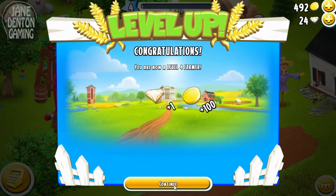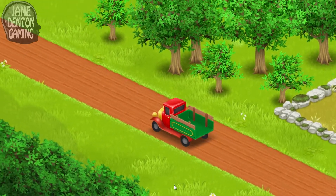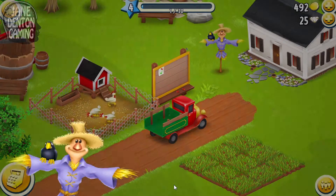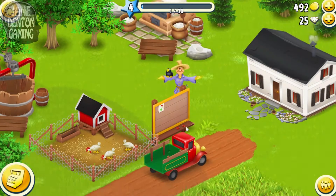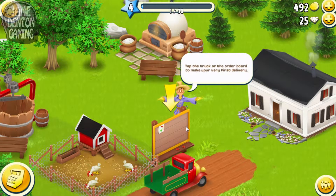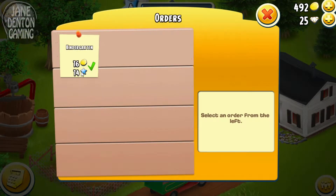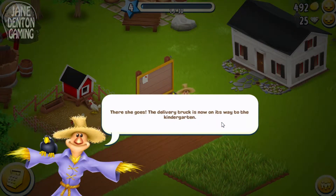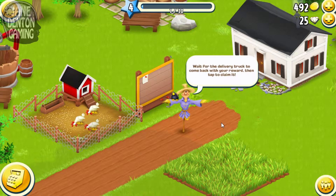Woo, level four! The delivery truck has arrived — get ready for a flood of orders. The order board shows which orders are available. Earn money and experience by delivering at the truck or the order board. To make your very first delivery, the kindergarten wants eggs — I have enough. There she goes, the delivery truck is now on its way to the kindergarten. Wait for the delivery truck to come back with your reward, then tap to claim it.